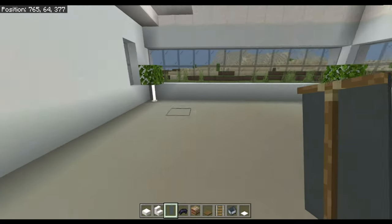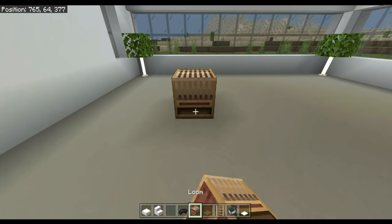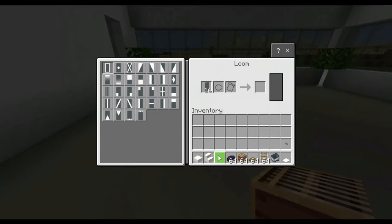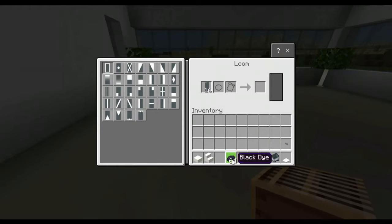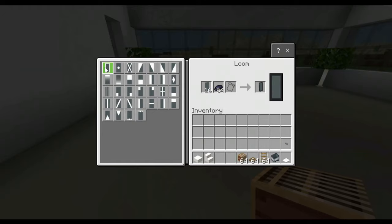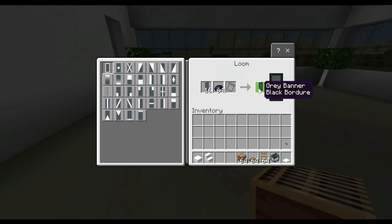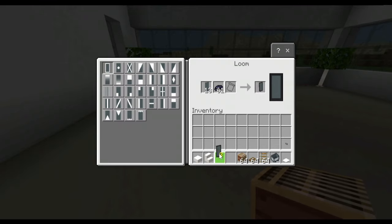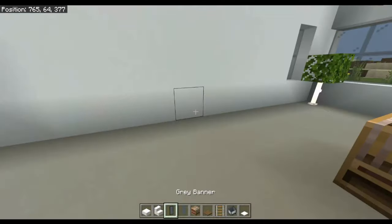First thing you want to do is put your loom down and open it up. Put the grey banner in the first slot, then the black dye in the second slot. Make sure the first pattern — none — is selected. That's very specific. Then get three of those if you're in survival mode, or just one if you're in creative.